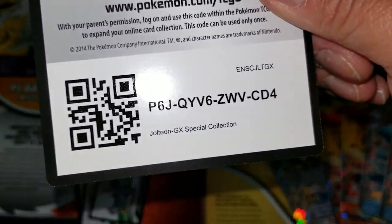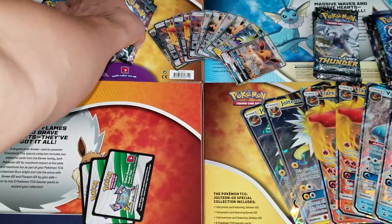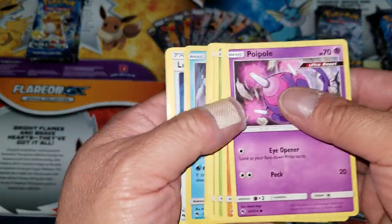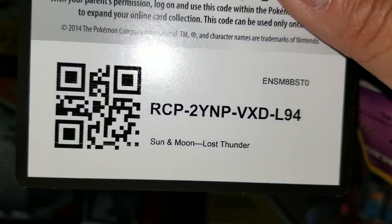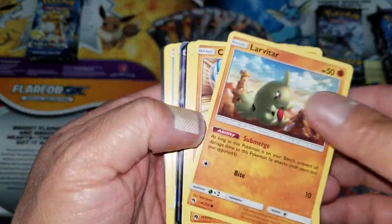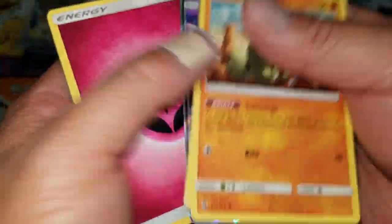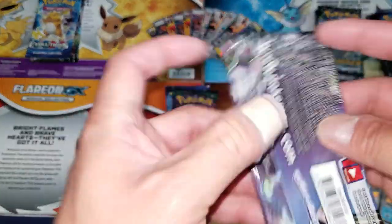Haven't hit a major big one yet. Here goes the third box code card — Jolteon GX special collection. Opening Lost Thunder packs: got a holo rare White Kyurem — better than non-holo but doesn't pay for the packs. Then a Celebi prism star, not worth that much, and a Siglyph GX — at least a GX. The second batch is doing okay.